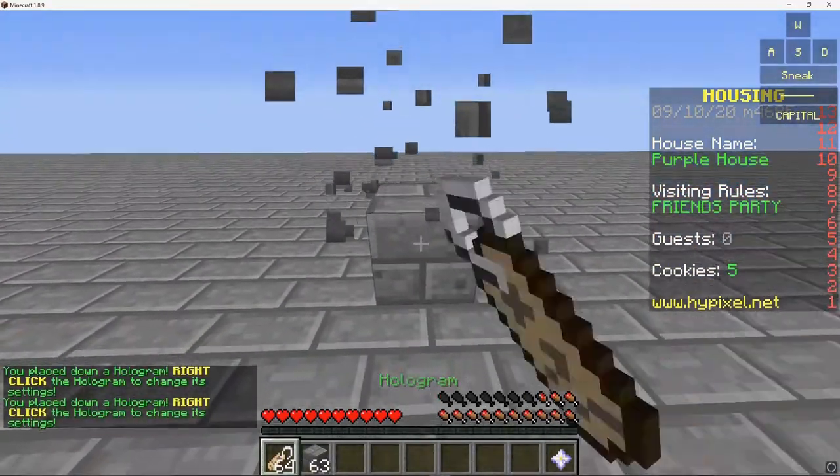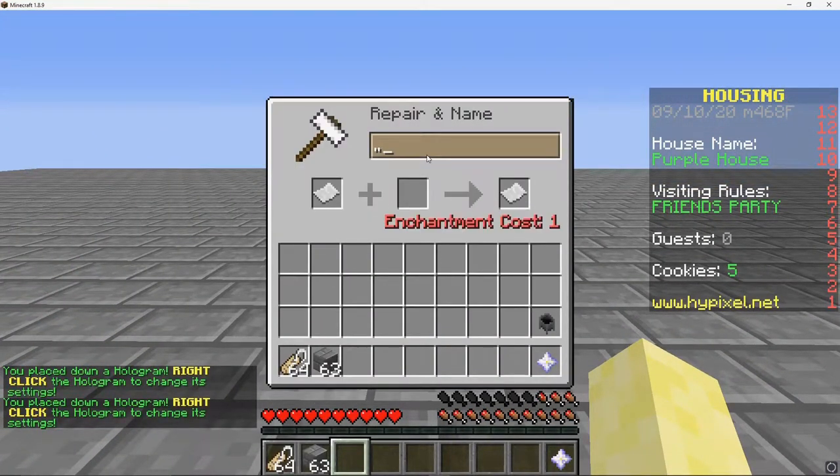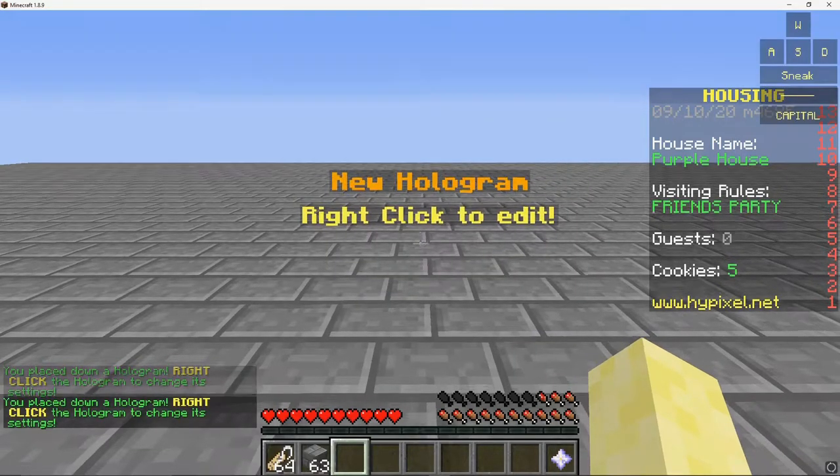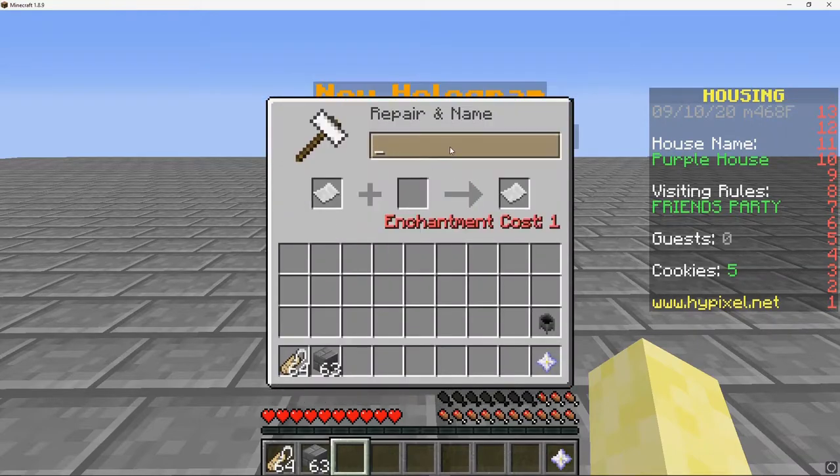For this next one, you can get more lines in your hologram. You need two holograms, but if you place one two blocks higher than the other, you can create a seamless wall of text. I'll speed it up here, but just be careful on which one you're editing, because they're a little inconsistent on top of each other.